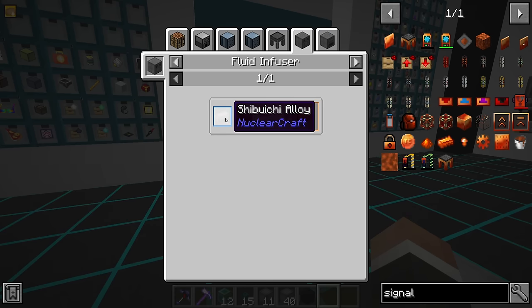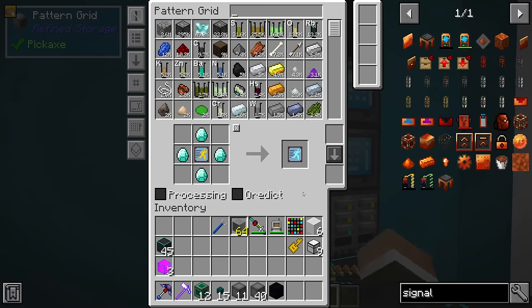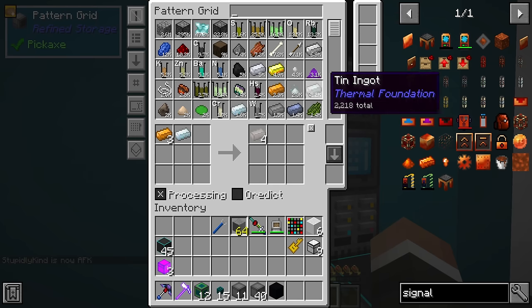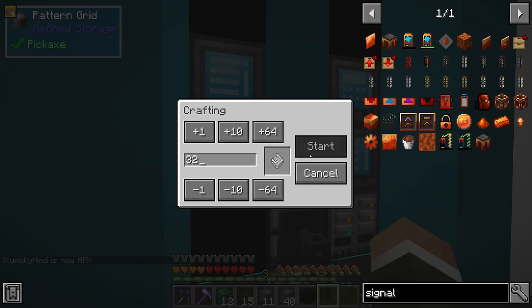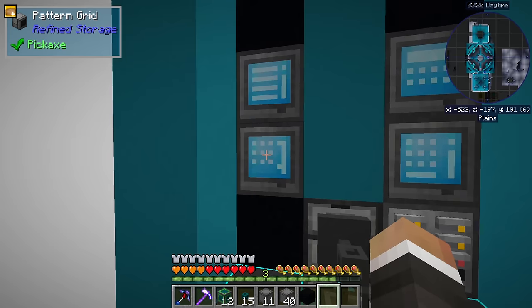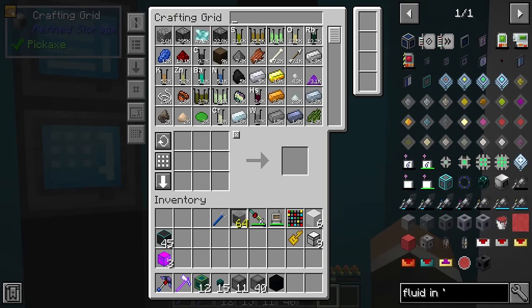We can make the signalum ingot with destabilized redstone and this shibuchi ingot. This is made with copper and silver in the alloy furnace here. So over in here, if we teach our system in processing mode how to make this - and we are finally out of patterns, let's go ahead and request like another 32 of those. We can put that into our alloy furnace like so.